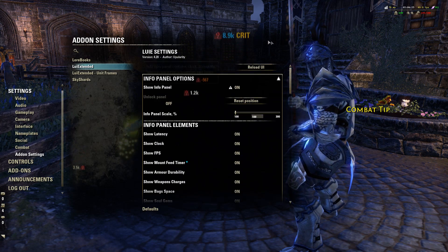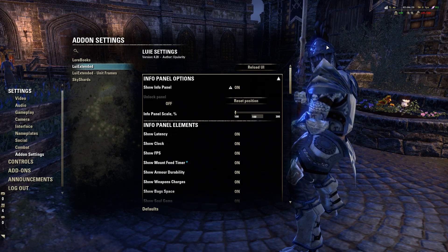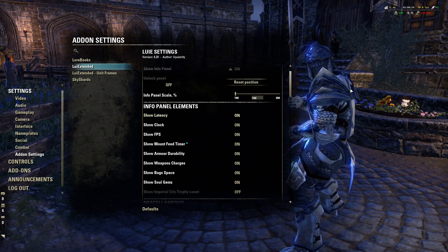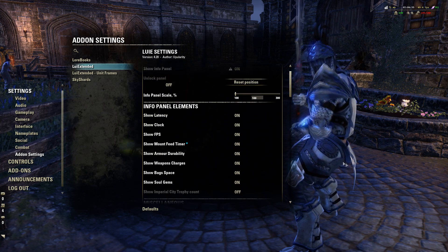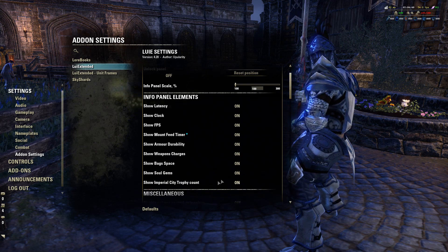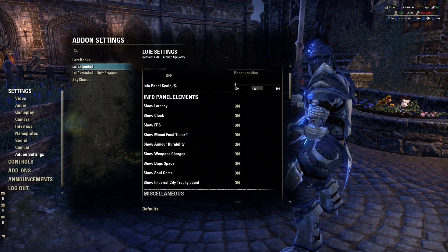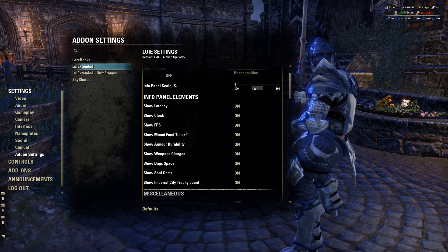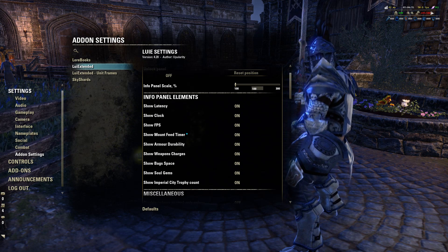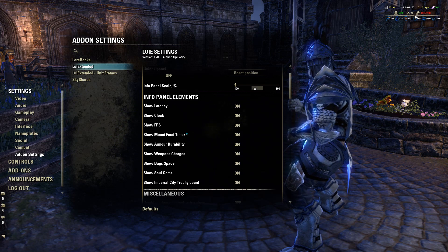First of all, you have LUI Extended itself. How I have the settings is actually pretty standard to how you get it when you start out. Here I have the info panels like show latency, show soul gems. The only thing I have turned off is the Imperial City Trophy Count. The info panel elements are on the top right - you can see my current time, my ping, my FPS, and my soul gems.